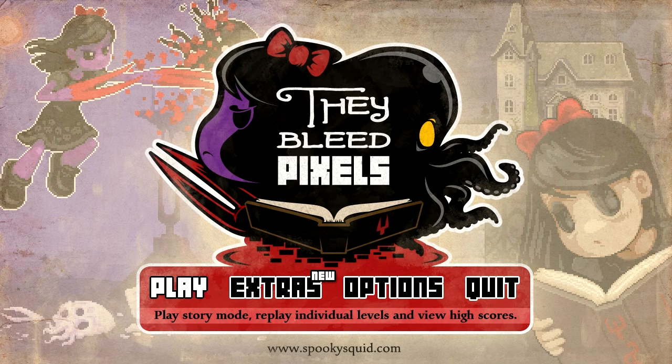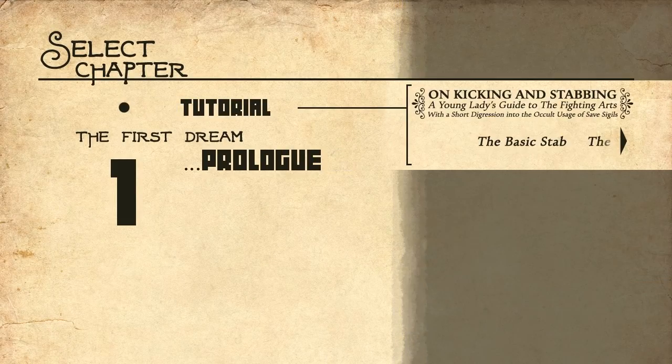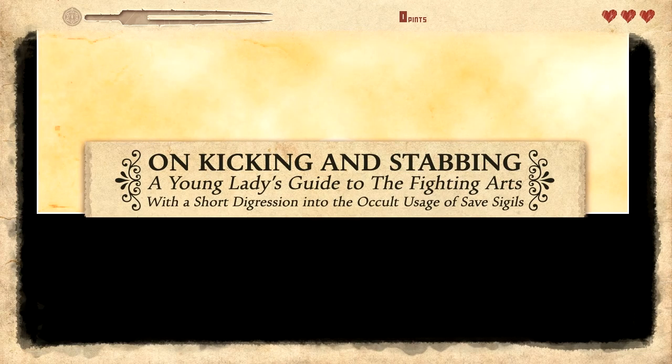It's on Steam. I didn't actually check the price but it shouldn't be too much. Just another one of those indie games — a platformer. I think I've tried the tutorial before but I'll do it again. It was a long time ago, so let's do the tutorial. The basic stab, kicking and stabbing.